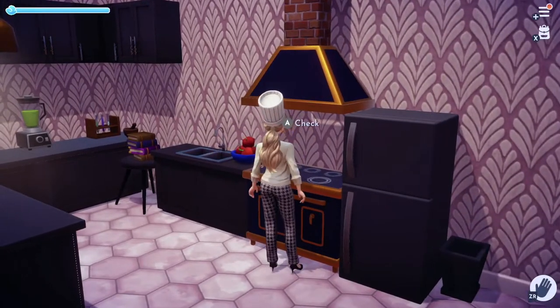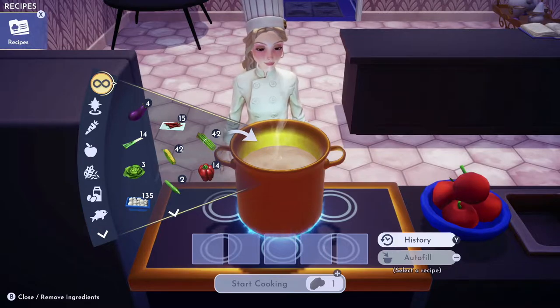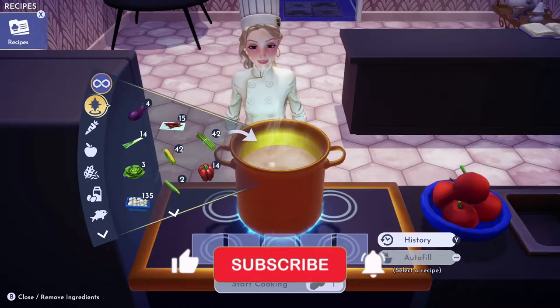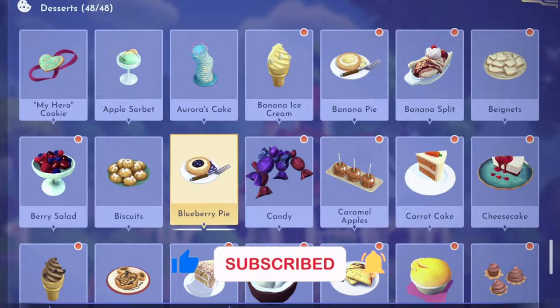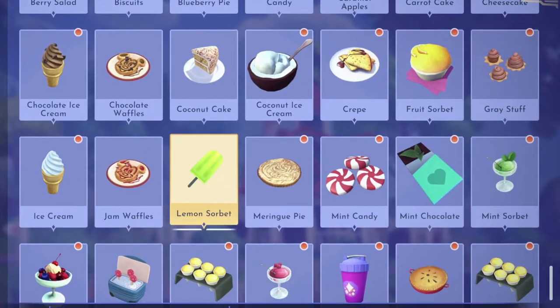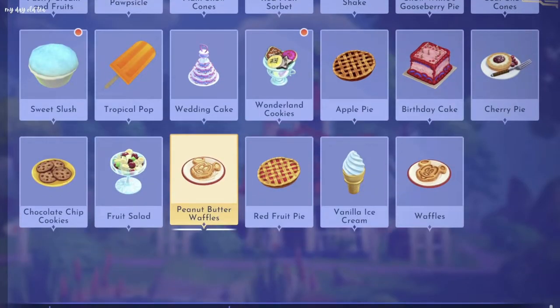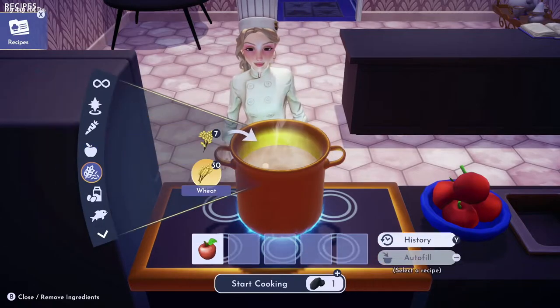Hey everyone, it's Savannah and welcome or welcome back to my channel. I'm gonna show you how to make every dessert in Disney Dreamlight Valley, so if you like content like this be sure to like and subscribe. To unlock these recipes you just have to make each item one time. Once your storage is full of cooking materials, head on over to your cooking bench and follow along with me to unlock all of these desserts.